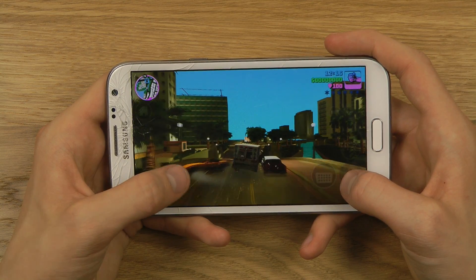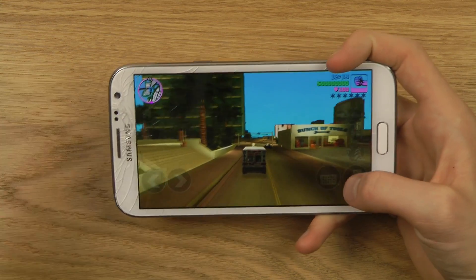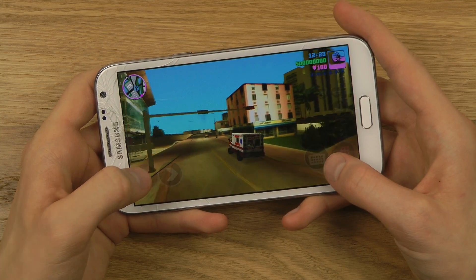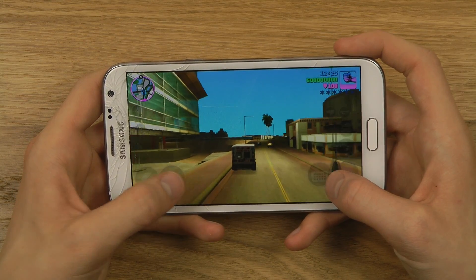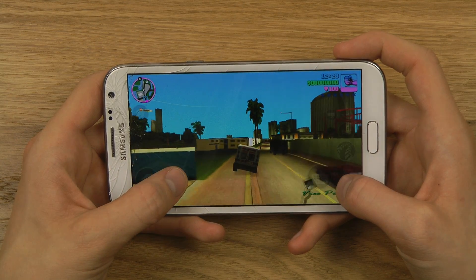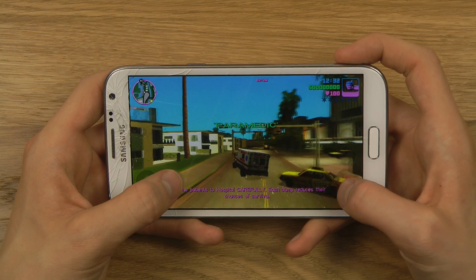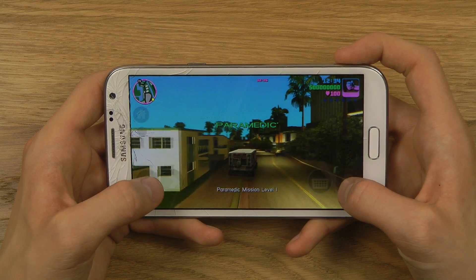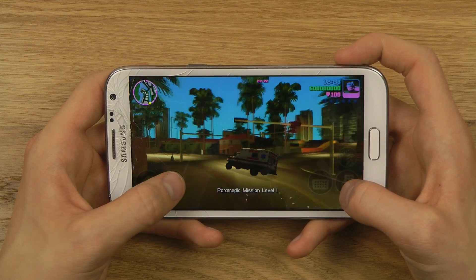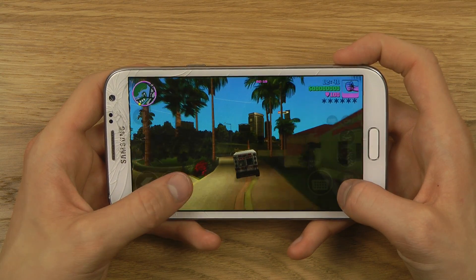Let's see if we can kill someone and get the cops to chase us. We need to find some people. Of course, if we press up here we can be a paramedic. Same goes if you're in a police car — you can be a police officer and chase bad guys.